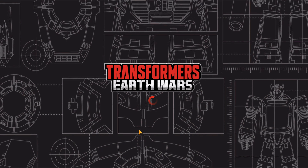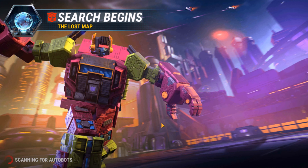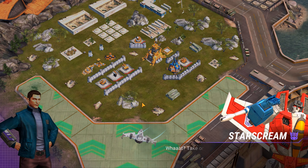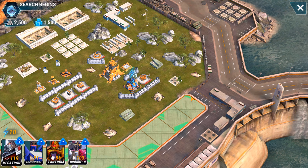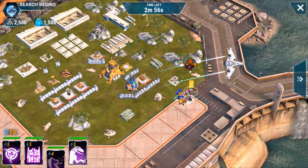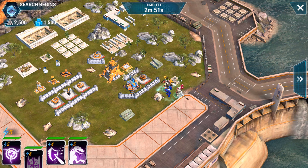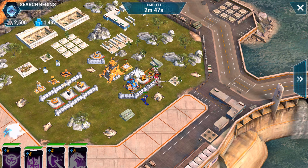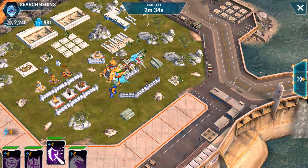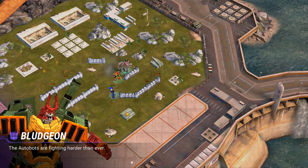Now let's go to the second base. Here we are — second base. Just go on the right-hand side, avoid those defense buildings on the left. And finishing up — the second base is down.